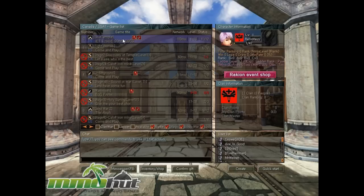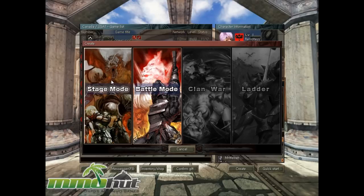Let's find one of these games and join. Let's create a game first so we see what game modes are available: Stage Mode, Battle Mode, Clan War, and Ladder. There are some interesting game modes here — let's go to Battle Mode though.